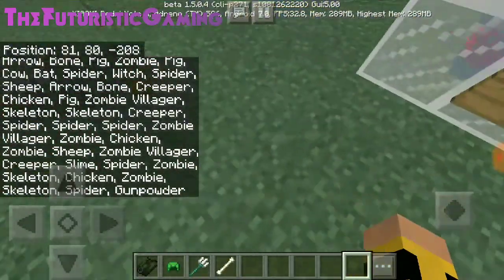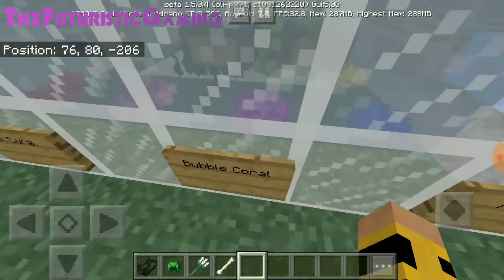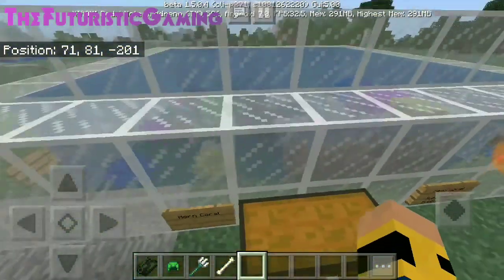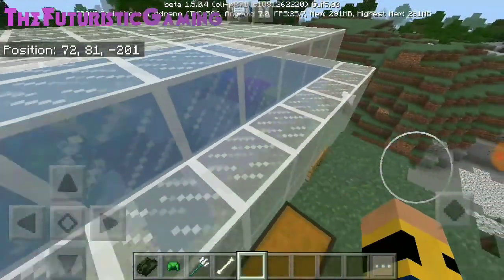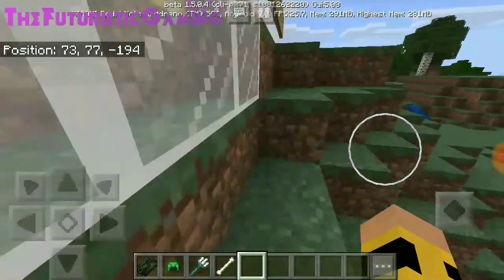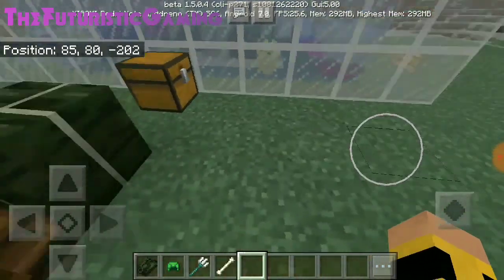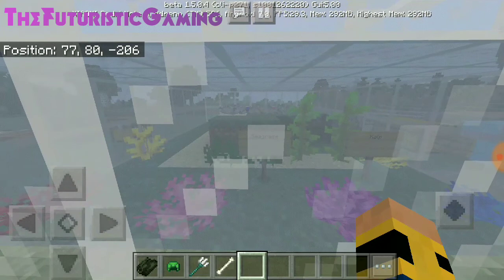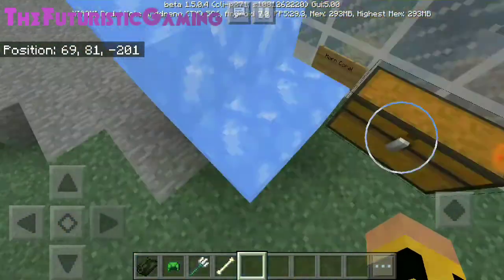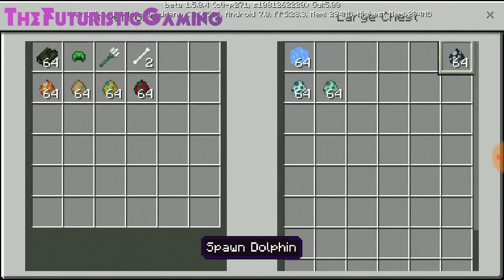We have the fire coral, which looks something like this, the brain coral, the bubble coral, the tube coral, and finally the horn coral. We also have dead coral variants — dead tube, dead horn, dead bubble, and dead fire coral blocks. These include the horn coral block, the bubble coral, and the tube coral. Additionally, there are two plants: sea grass and kelp. And we also have the blue ice.